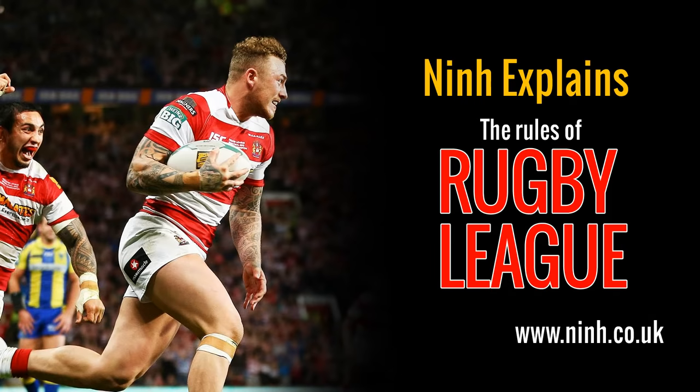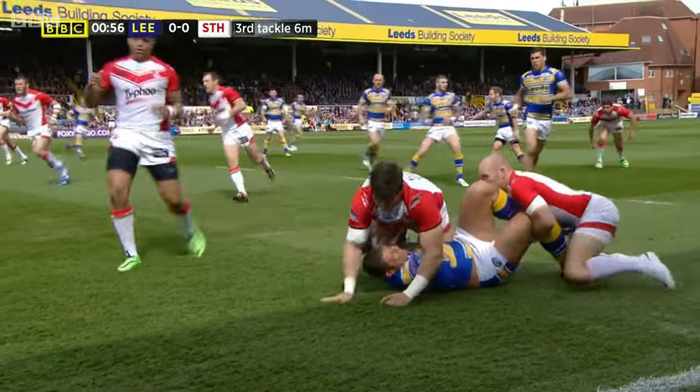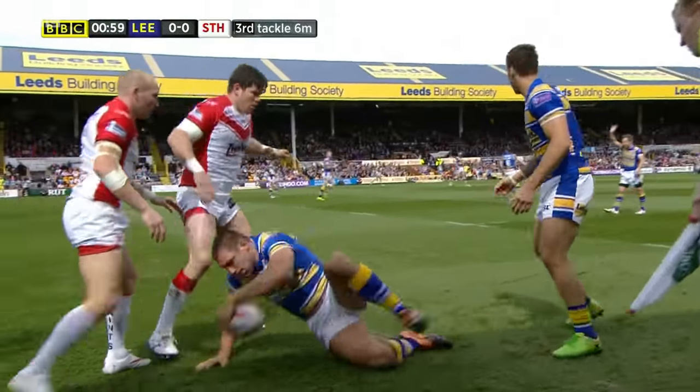Nin explains the rules of rugby league. The object of the game is for your team to score more points than the opposing team. The game is played with two teams of 13, playing on a field that's 100 metres long.